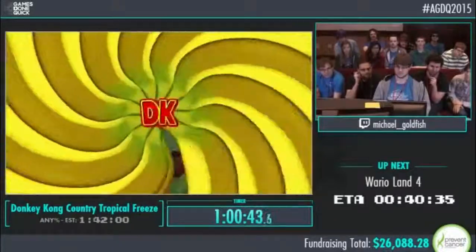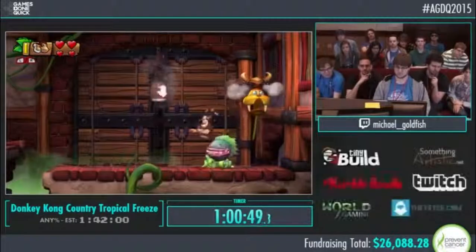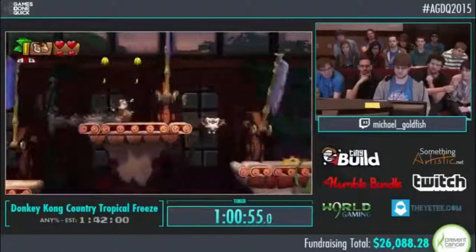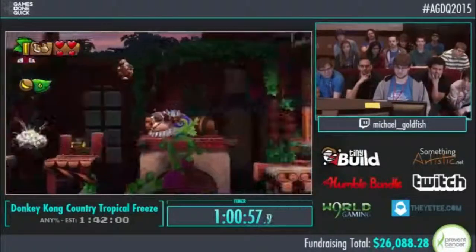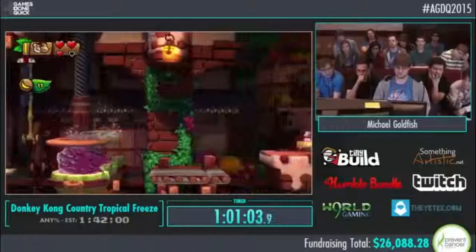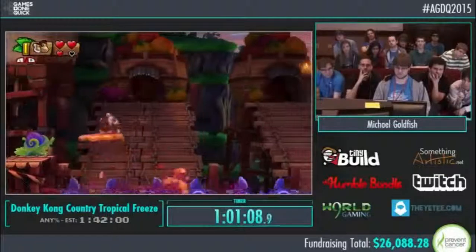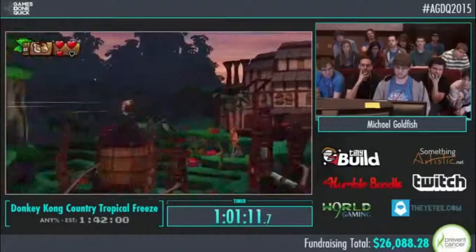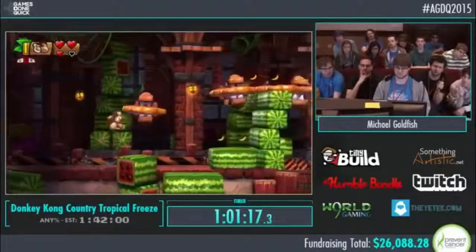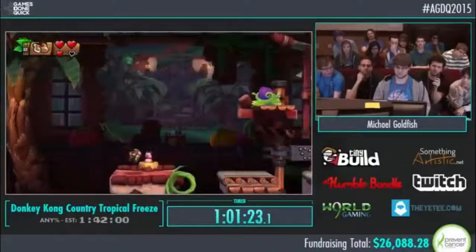Here's 5-3. Cruncha and Michael Goldfish have the number one and two RTA times in this game and have been trading this level back and forth for quite a few months. This was one of my very first world records in the individual levels. We're getting to that stretch where there are a lot of levels that used to be Dixie levels, but we discovered this one is actually faster using Cranky throughout the first part of the route. It's one of the rare individual level runs where we switch Kongs in the middle — we start with Cranky and then switch to Dixie at the very end to save time.